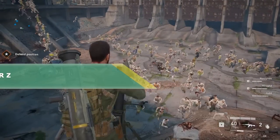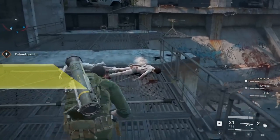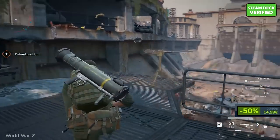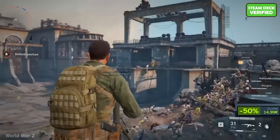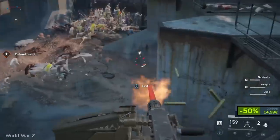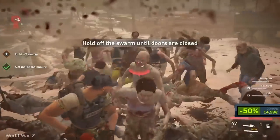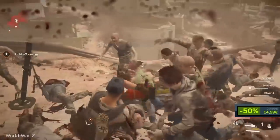World War Z. Humanity is on the brink of extinction. From the Americas to Europe, the undead apocalypse continues to spread uncontrollably. And as the inevitable end looms, a hardened few band together to defeat the horde and outlive the dead. So basically all you have to do is find a lot of canned food and wait for a month or so for every zombie to rot.